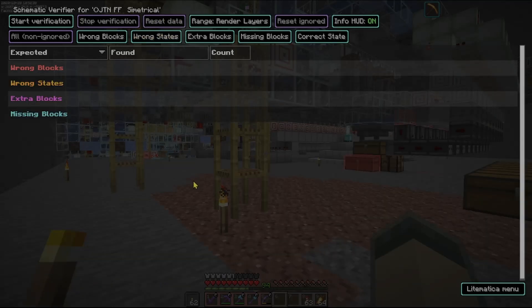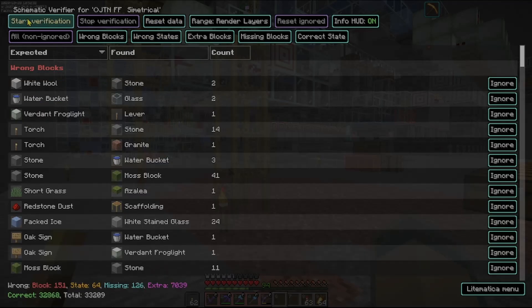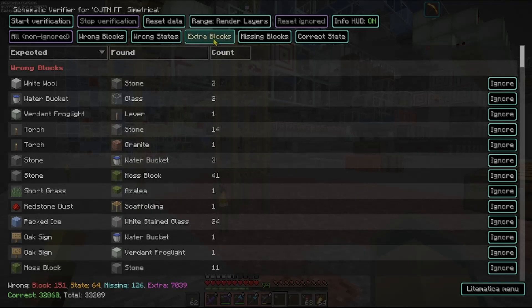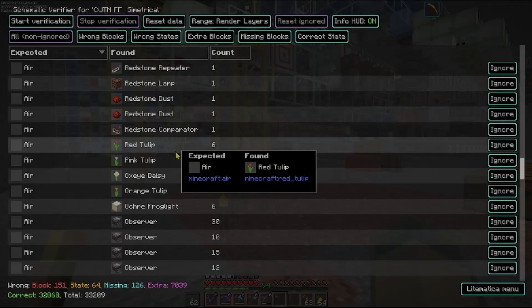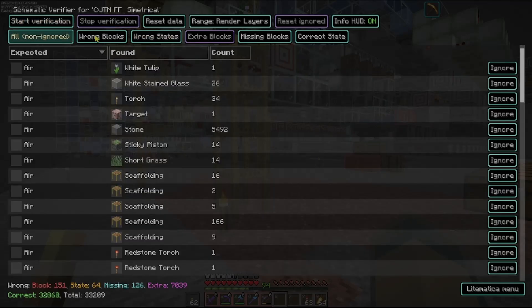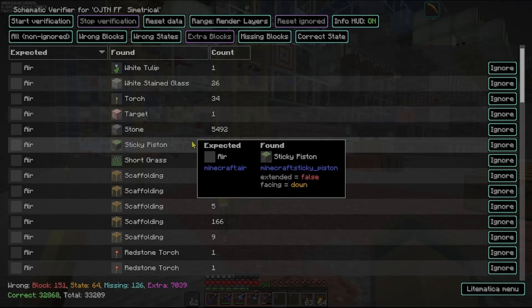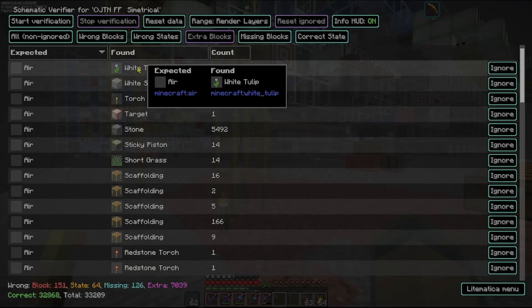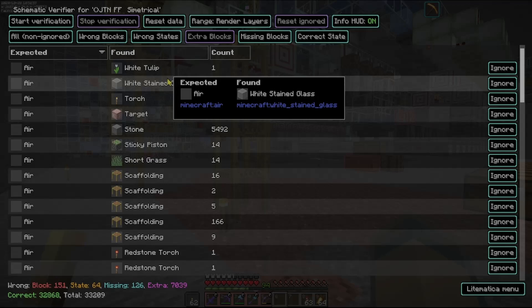I'm going to go ahead and reset it and run it again. Just click Start Verify. If I want to find just the extra blocks and nothing else, it's got a pretty big list here. I can isolate it to the extra blocks and it's not showing any — but there should be extra blocks. Let me run the verifier again. Okay, here we go.